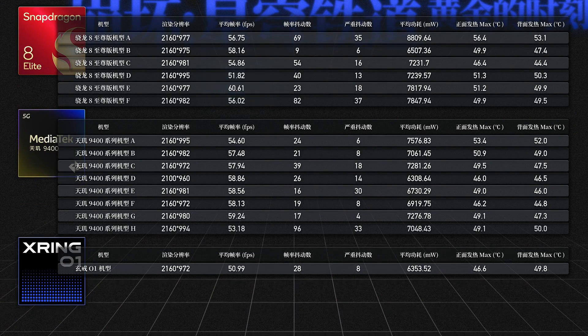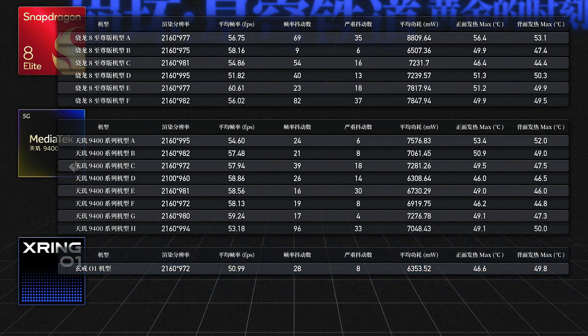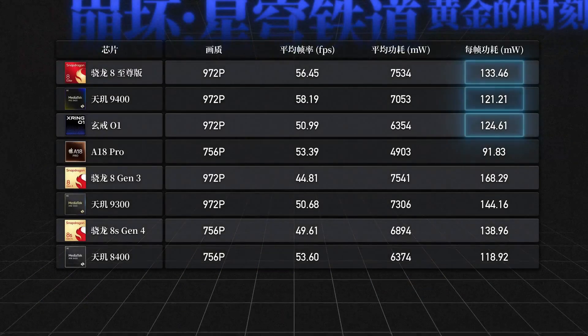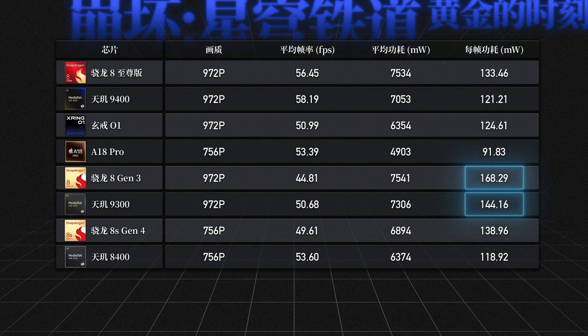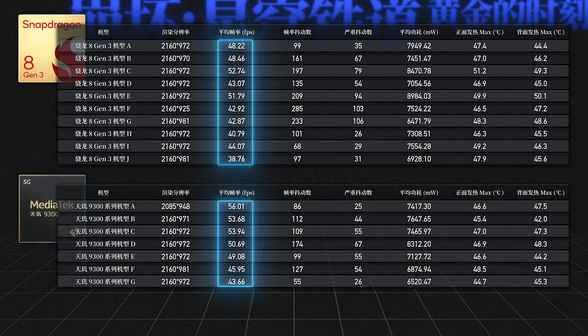Only a few gaming phone models with higher upper limits are able to maintain an average frame rate of 60. The Xiaomi 15s Pro equipped with the Xuanzi chip is not positioned as a performance or gaming phone, so its tuning is relatively conservative. However, if you look at the power consumption per frame, it still delivers excellent performance. Generally, all three 3nm chips require about 120 to 130 mW per frame. In contrast, last-generation flagships require 140 to 160 mW, which is a significant difference. Considering the device's heat dissipation and actual frame rates, the Snapdragon 8 Gen 3 and Dimensity 9300 have really done their best — they can barely achieve frame rates above 50 anymore.